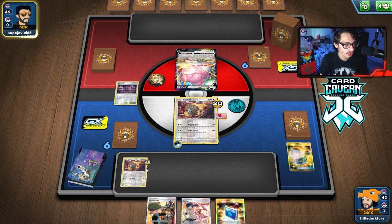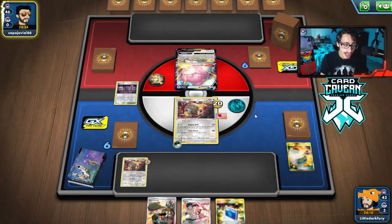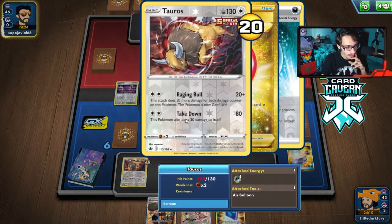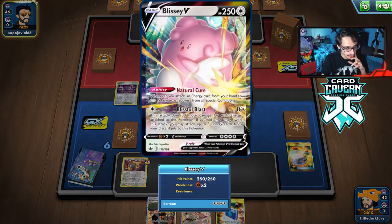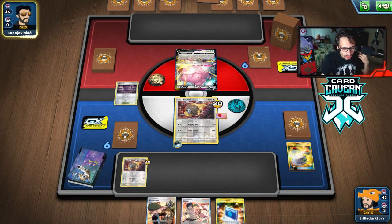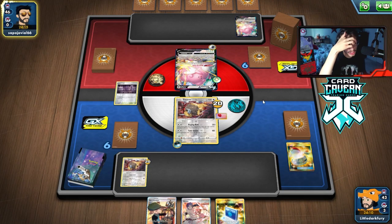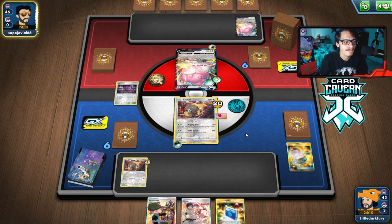We can Retreat again into the other Tauros and keep swapping the damage. They could put a Path to Peak in play — we do have five Stadiums in the deck so we don't have to worry about Path as much, which is good. We should be able to KO them with Raging Bull if they Blissful Blast, which they'll have to do to put Energy on. Powerful Energy makes it even better. I wish I had a Cape on this though.